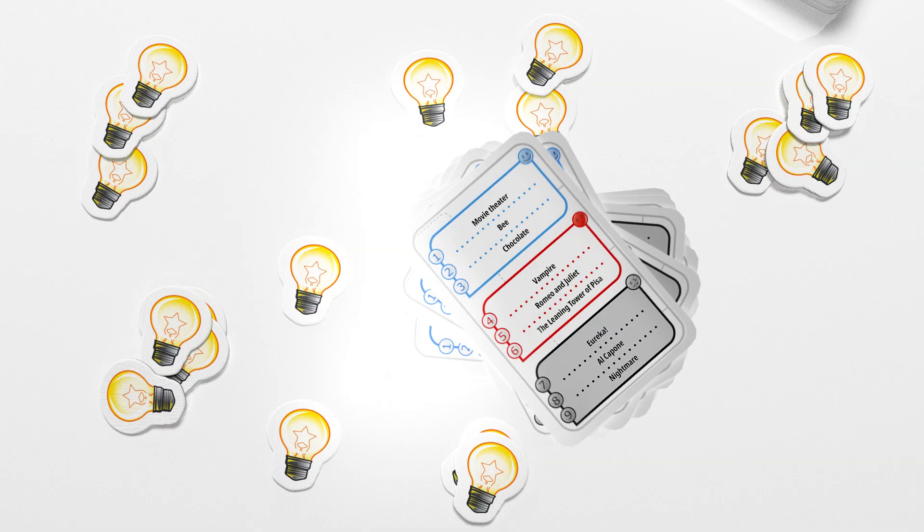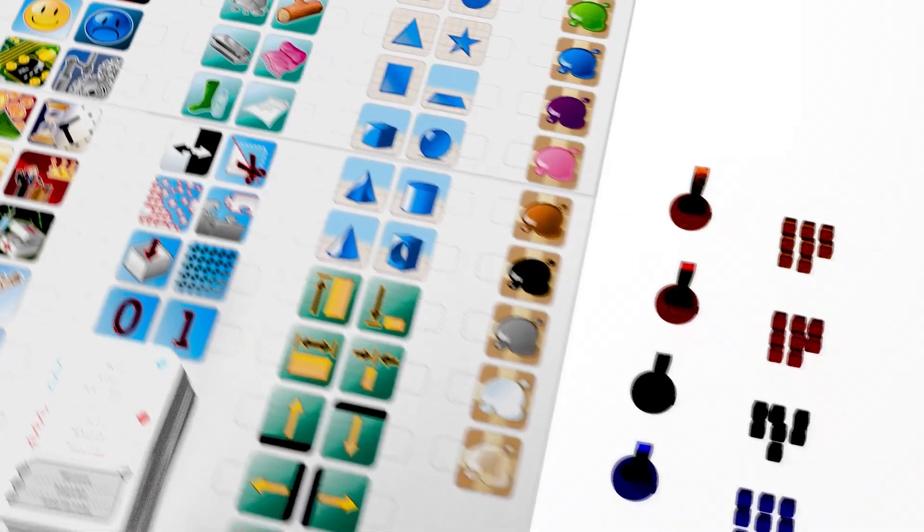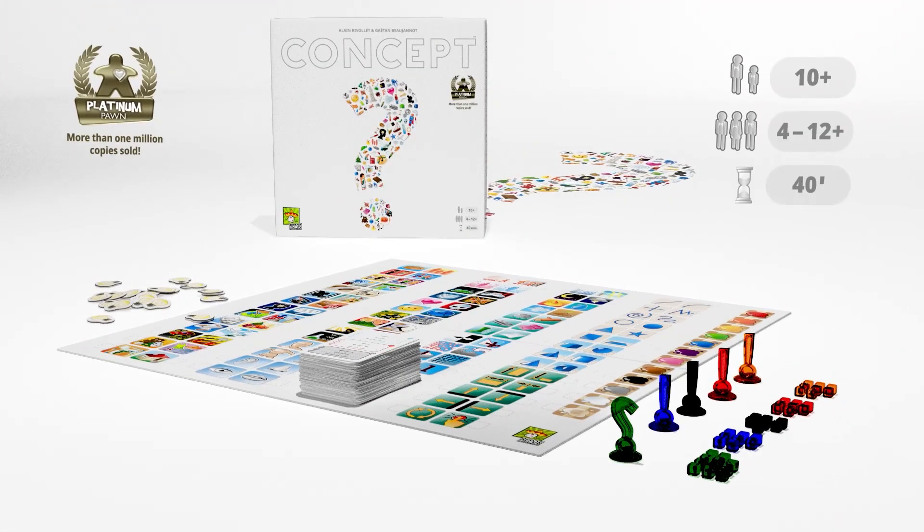After 12 cards, the player with the most points wins the game. With Concept, you can guess everything in so many different ways. You don't need to speak to communicate — the important thing is to get your point across.